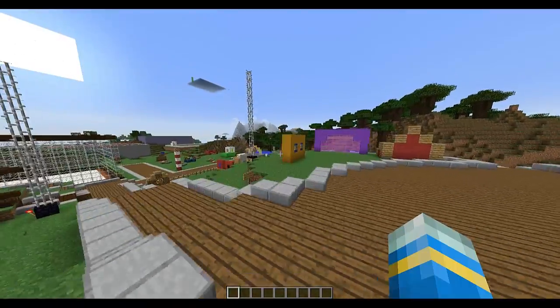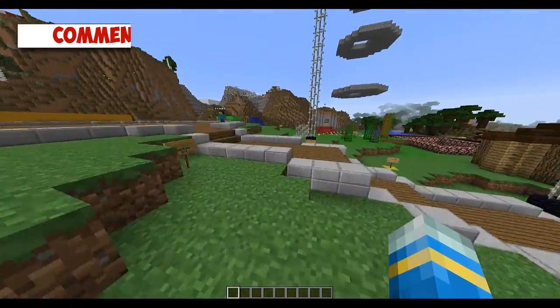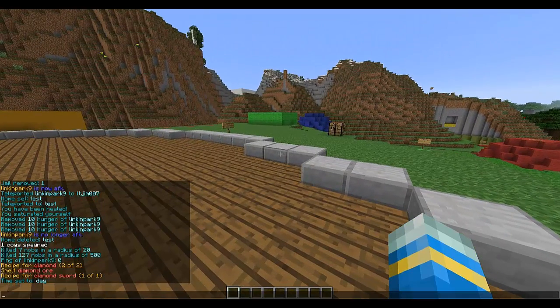Hey guys, welcome to another Bukkit plugin tutorial. Today it's on Ultimate Core, the plugin that does basically everything you need for a Minecraft server. It does so many things — I'm gonna list a few off from the Bukkit page: nicknames, muting people, kicking people, banning people, killing stuff, homes, jails, jump, guilds, freeze, fireworks, enchantments, chest damaging, and burning people.